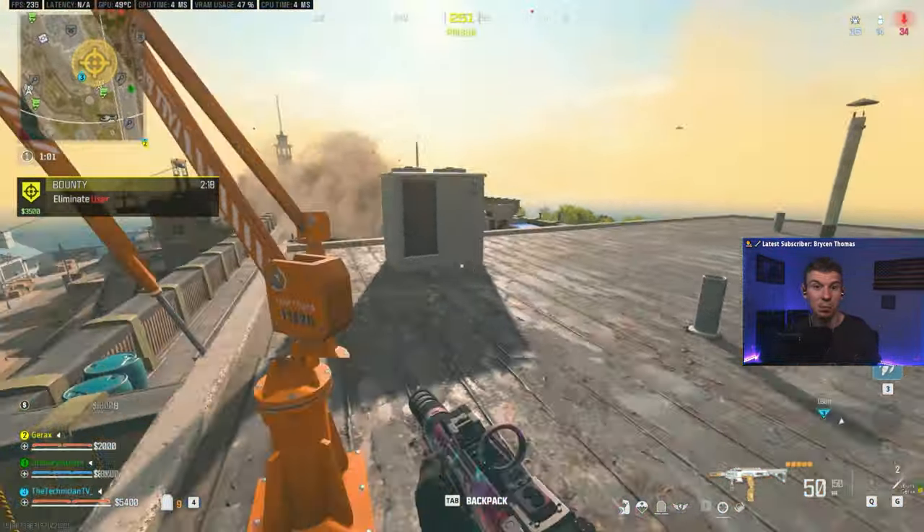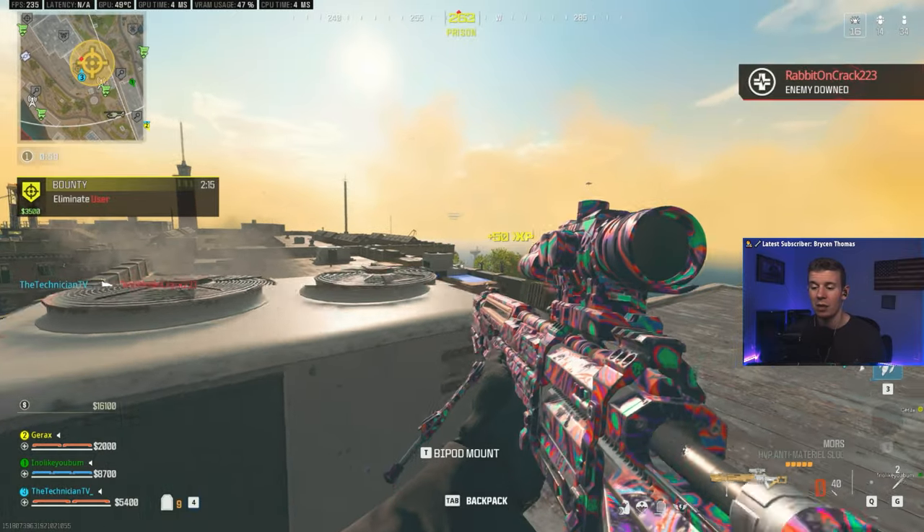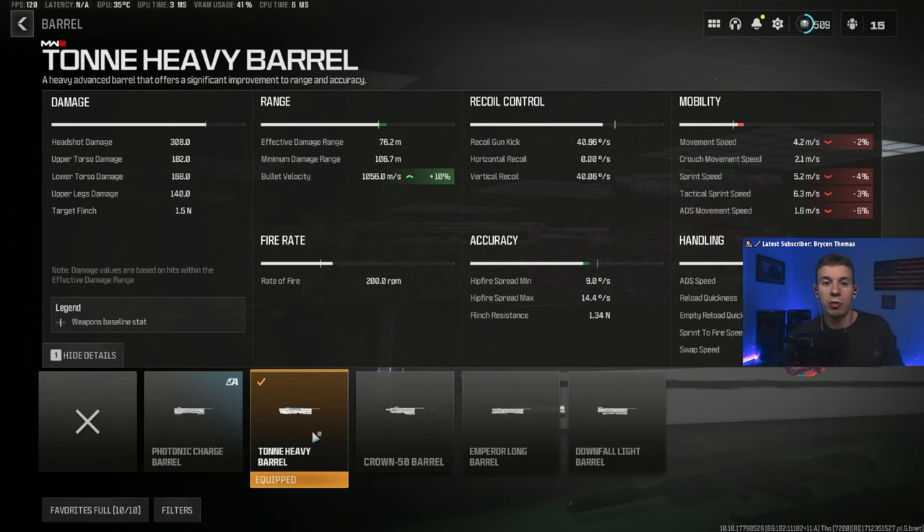I'm gonna give you guys the build. There are two different ways you can build this gun. The first is the Photonic Charge Barrel. Before I go any further, the best thing about this sniper rifle is actually the fact that you never have to reload — there's no magazine. All you have to do is recharge it; it's a bolt-action, recharging after each shot, but you never have to put another magazine or drum in. Fast ADS, you never have to reload. Bullet velocity is lacking compared to the CAT and the XRK Stalker, but never having to reload — it's a gimme. Mors.